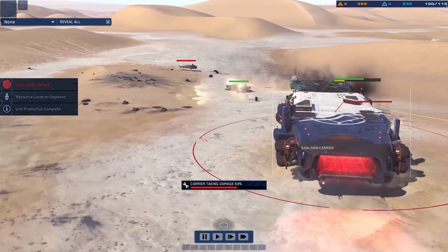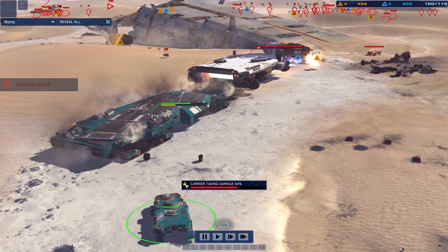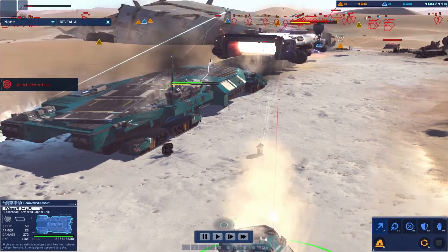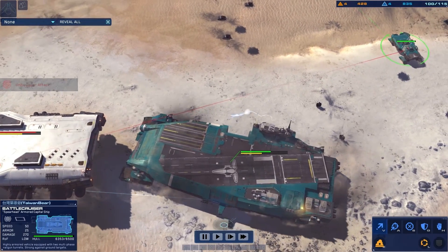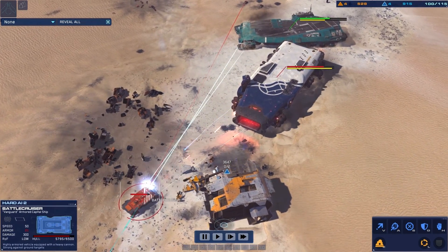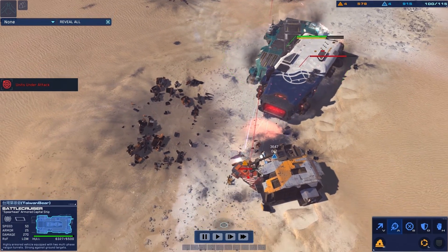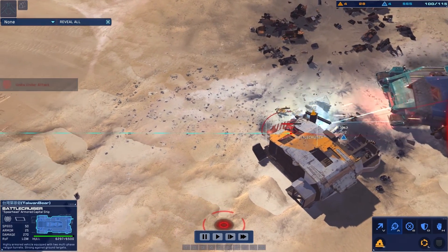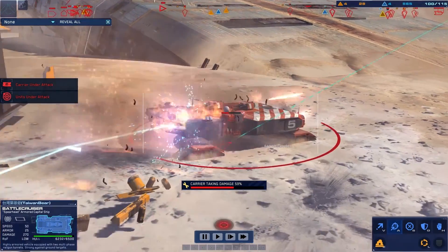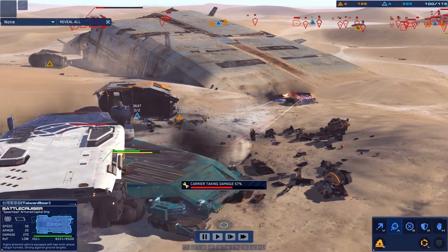Alert, command carrier taking damage. Hold position. Acknowledged. Push through. Hold, enemy salvager neutralized. Adjust position. Reposition. Tracking enemy target, that's verified. We have new bearing on off-down target. Ready for orders. Engage hostiles along the way.